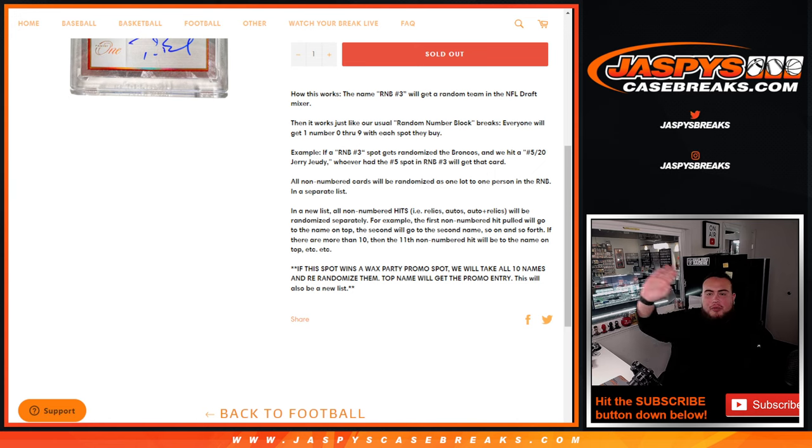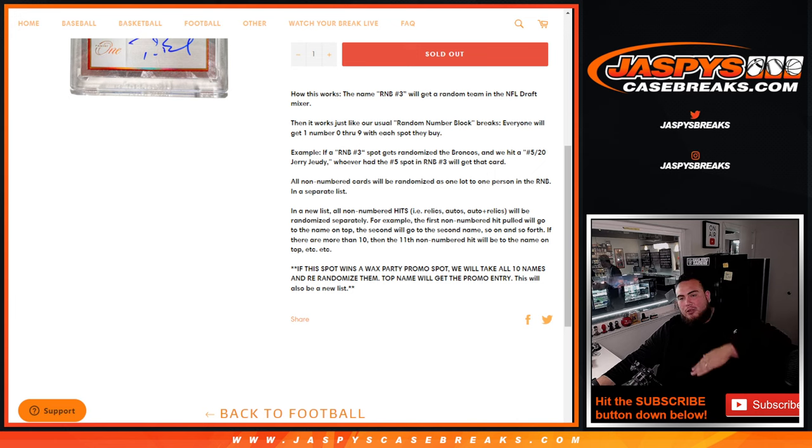Let's say Broncos pop out and we get a Jerry Judy non-numbered relic — that's a hit. It's going to go to spot 1 in a randomizer once we randomize the names. We get another Jerry Judy, this time it's a patch autograph. No matter if it's a 1 of 1, it doesn't matter — it'll go to spot 2 in the randomizer and so on. If we get all the way back down to the bottom, we'll just go back to the top.